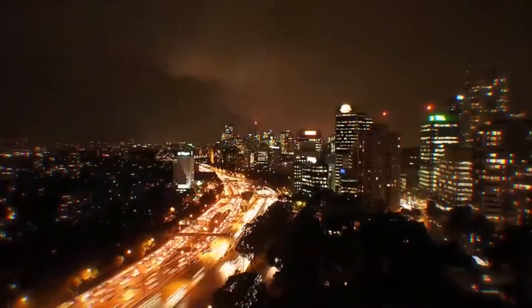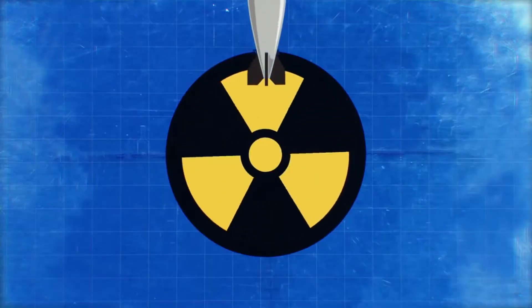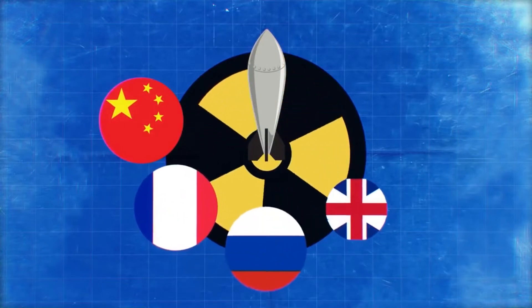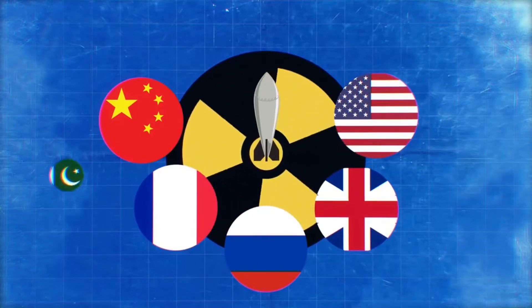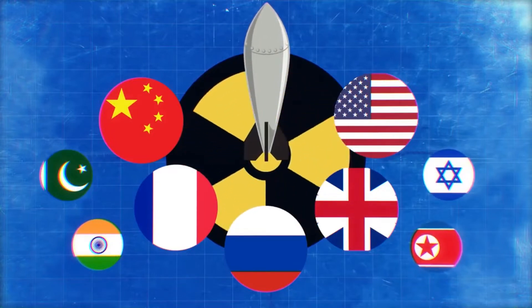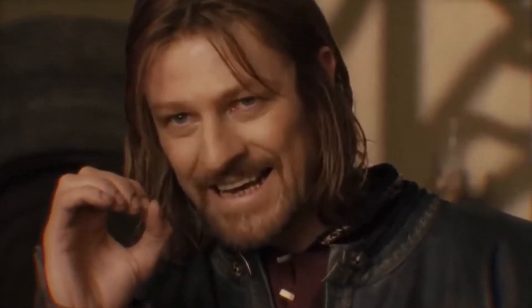In the real world, the nuclear arsenal of the world belongs to the five countries of the nuclear club: China, France, Russia, Great Britain, and the United States. They agreed to gradually reduce the number of such weapons, but Pakistan, India, Israel, and North Korea have been adding to them, not bound by any obligations. And the club members are also not in a hurry to get rid of their deadly toys.